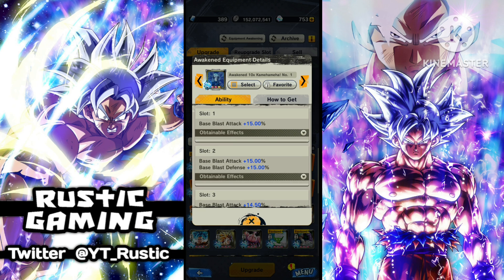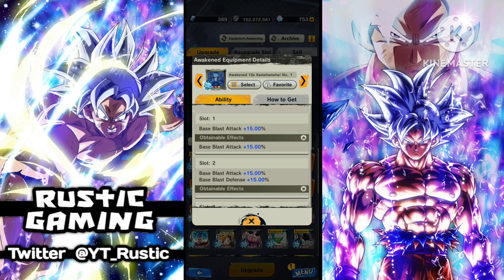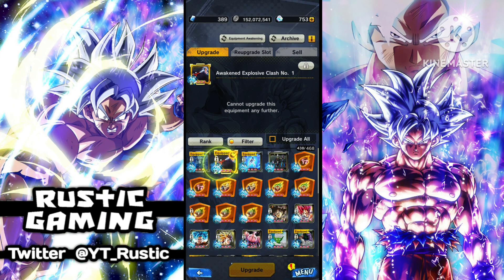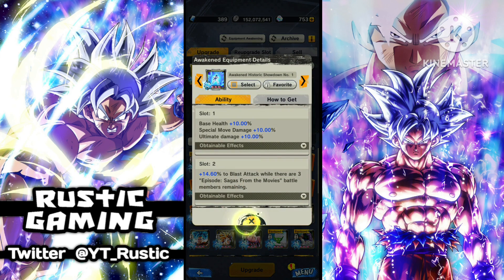You can pretty much get it with the legend ranking ones because you're guaranteed a red slot straight away. That's honestly going to be the most difficult part about getting your equipments up — or if you want to get the godly, making sure your first slot doesn't have to be quite perfect but has to be pretty close.